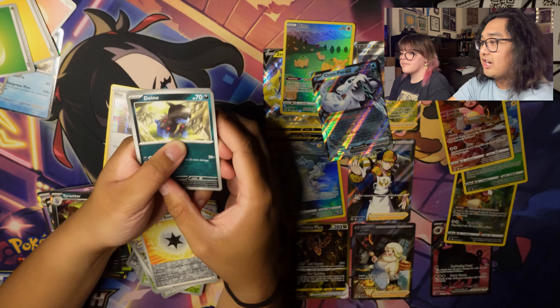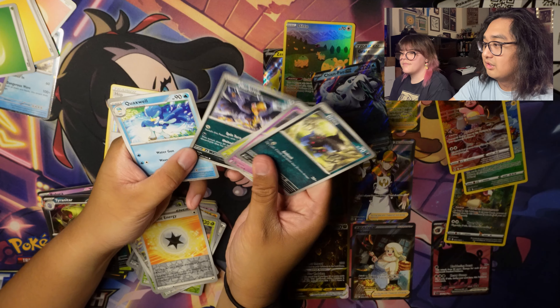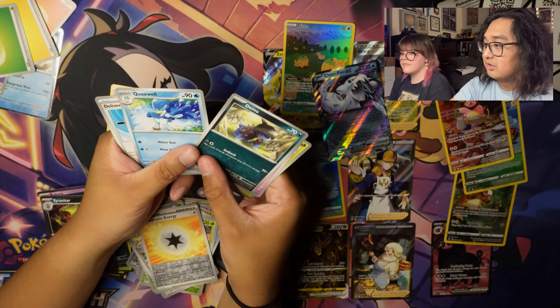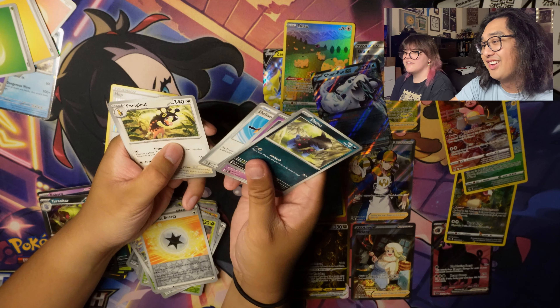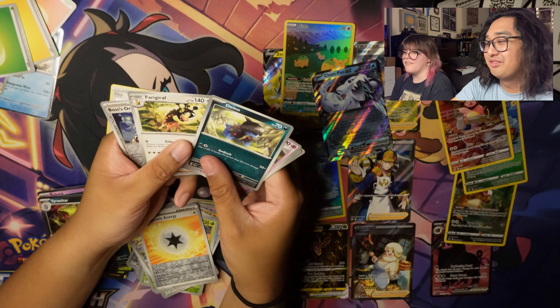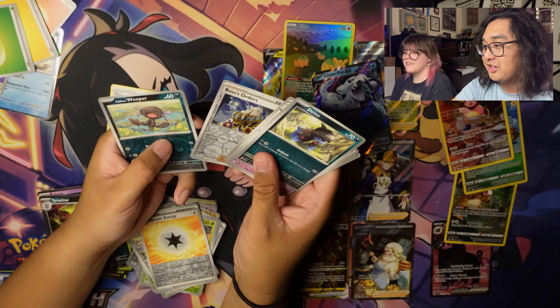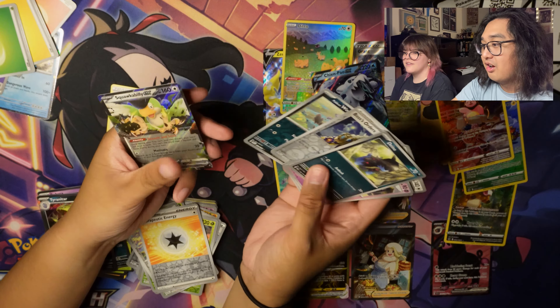We got Dino, Sandygast, Tarountula, Meowth — he looks angry — Quaxwell. If you asked me what his middle evolution was, I would never have guessed it was Quaxwell. Delivery Drone, Faruzan, Girafarig, Bosses Orders, Reverse Holo Paldean Wooper — Spidops ex! Very nice. I finally have another point.